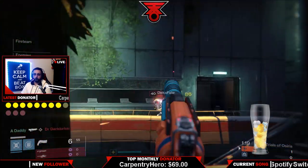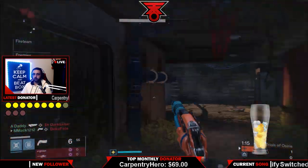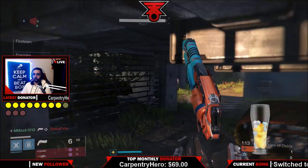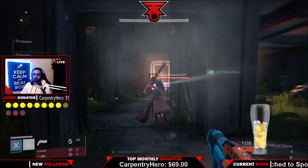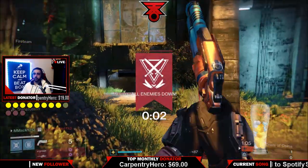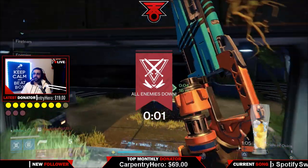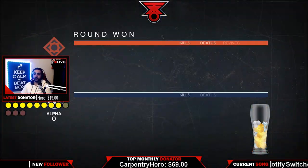As you guys know, this map is all about top mid control. There are going to be teams that go pawn side and try to play for their super — don't fall for that. Top mid control, even for heavy round, is very very important. You're seeing me running a Striker Titan with double Striker grenades — that is the best thing to do to block off top mid and take control.